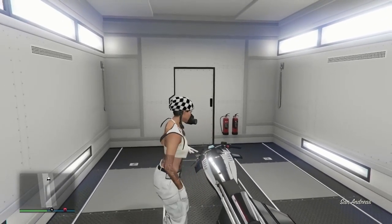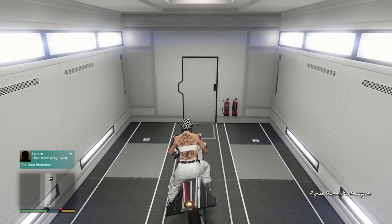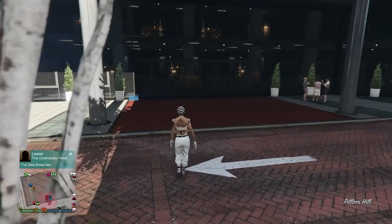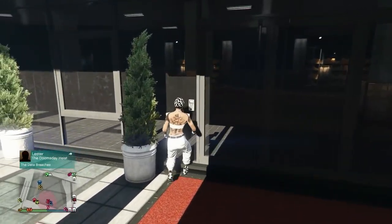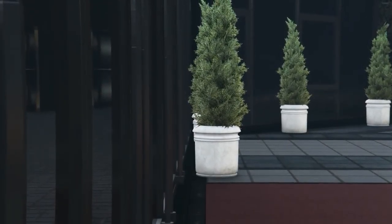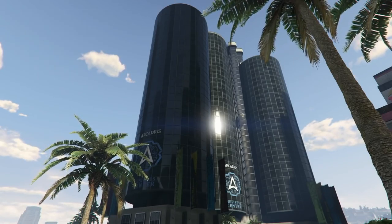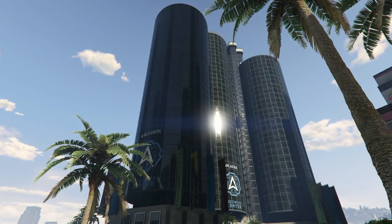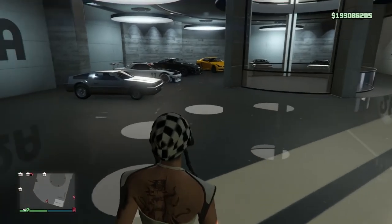Just grab your oppressor and simply press RT or R2 and drive it right out. You'll see that it'll actually disappear and kick you off — that's how we're actually getting glitched out. Now you want to go ahead and go into your office garage — the one that has the car you want to dupe, plus the place where you have all the LGs and stuff that you're overriding. You want that garage to be completely full, just like the old glitches.